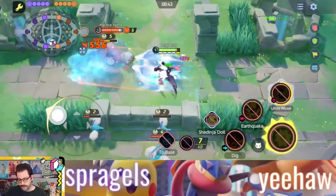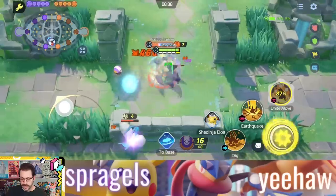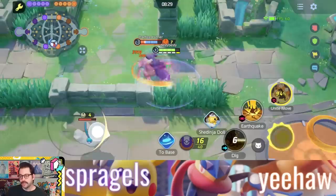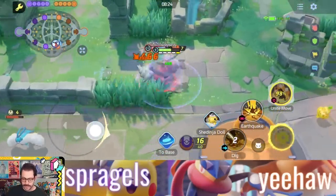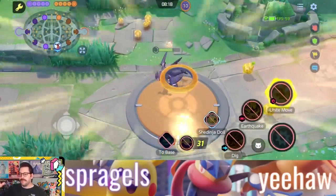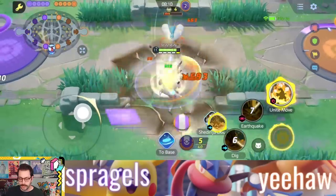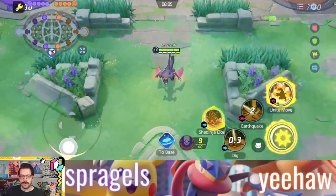One of the first Pokemon that probably springs to mind when you see this item is Garchomp. This Pokemon already gets lifesteal off its boosted attacks, and now you're giving it another way to recover health as it rips through enemies. It's already doing pretty well in the meta right now, and Drain Crown feels like a no-brainer for this Pokemon. I'm three levels lower than Slowbro right here and I'm just able to stand and trade the entire time. It really feels like this item was made for Garchomp.